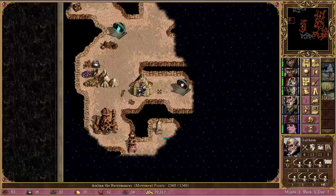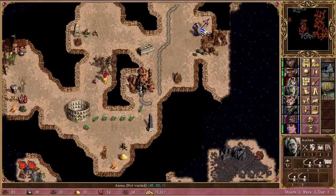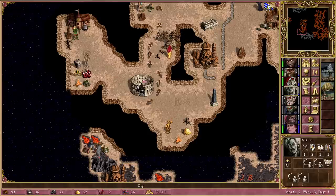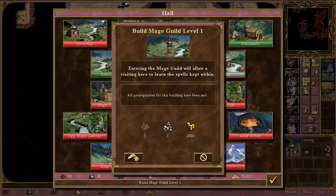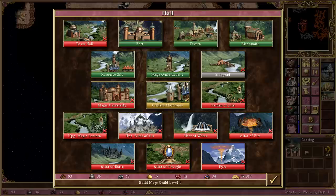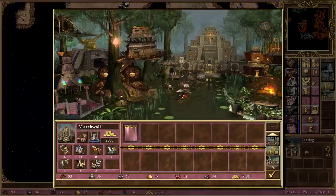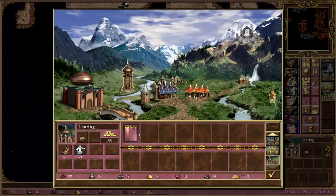Back to Aislinn — let's visit this. We'll go for defense so we can focus on casting Meteor Shower. Going back to this town, we're going to go for Mage Guild level one. We could go for a tavern and get a new hero at the start of next week, but I don't really think that's a priority. We'll check this before end of week — just a couple of pretty pointless heroes. Going for Mage Guild level one, and the spells in there: we get Slow and Magic Arrow, which is pretty much guaranteed.